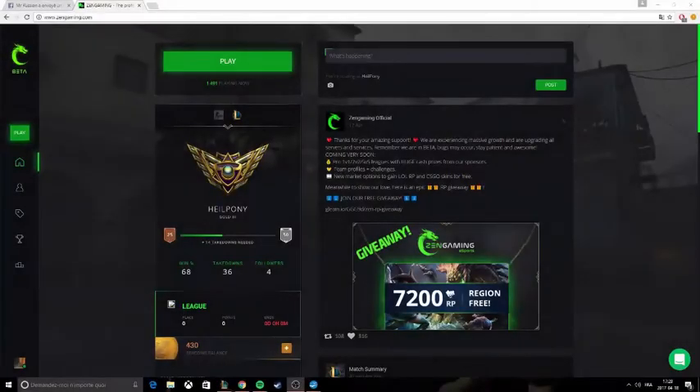What is up guys, Alpunny here. Today I'm gonna do a short video on how to get free RP in a very fun but long way. All you gotta do is go on Zen Gaming — I'll put the link down below — create an account, and play some 1v1s. Every 1v1 you win gives you 10 coins, and at a certain amount of coins you can buy RP or even Steam cards.